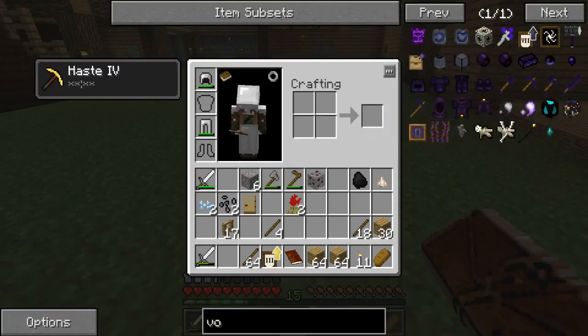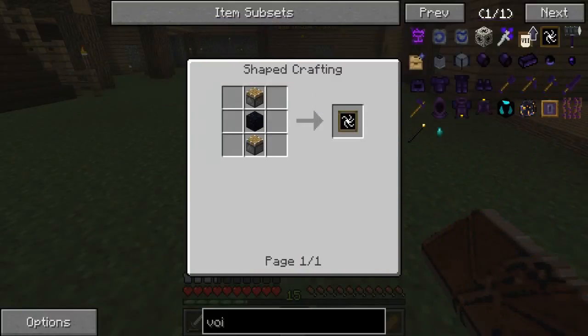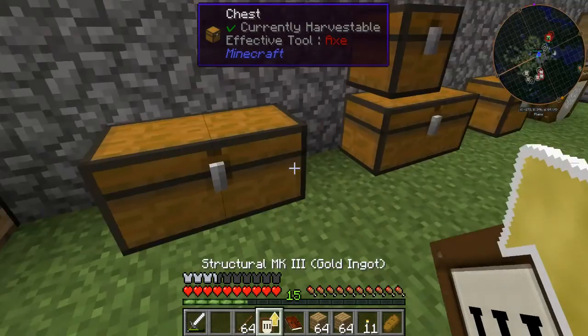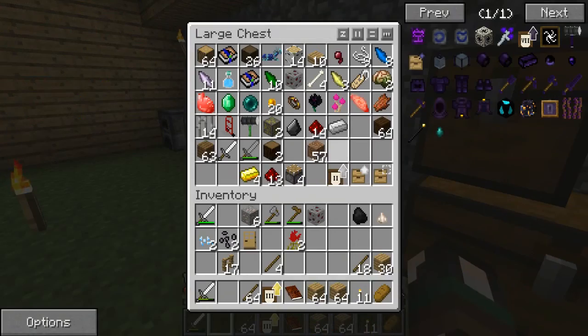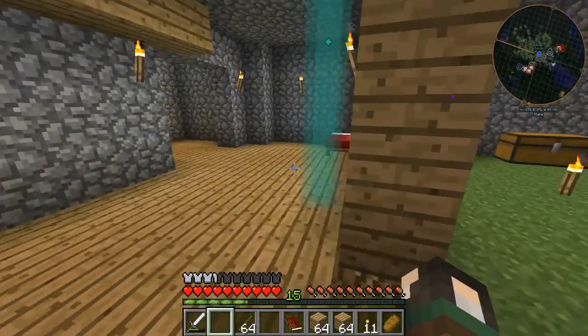I'm pretty sure we need - yeah, so that's what I made the two pistons for. We use the redstone to make them, and we need a piece of obsidian. It's night time, let's quickly go and sleep.